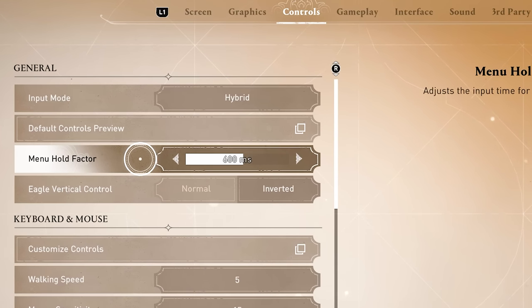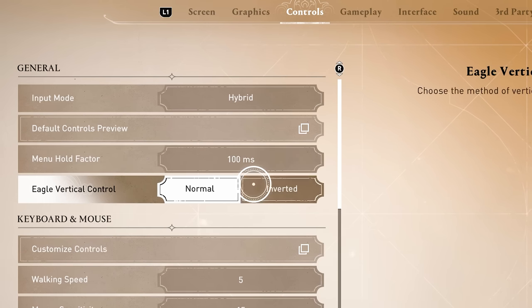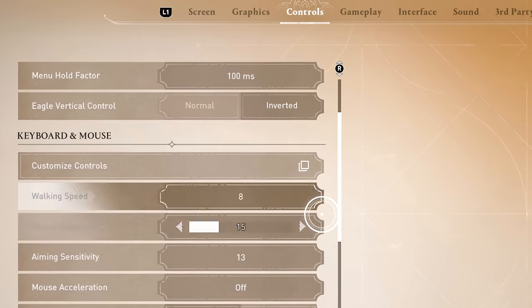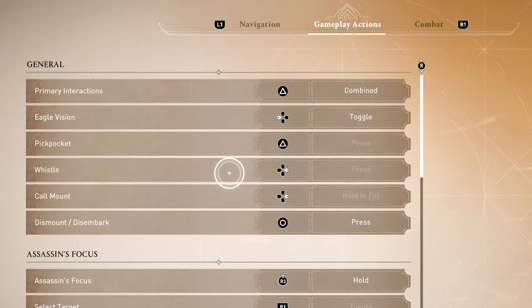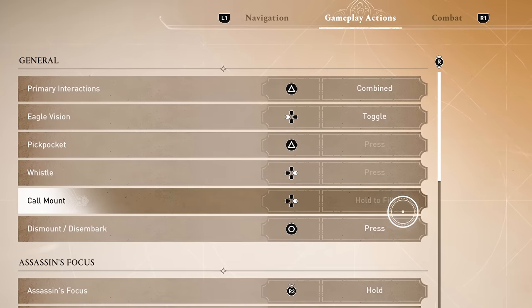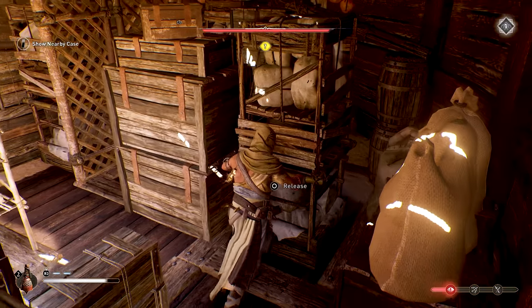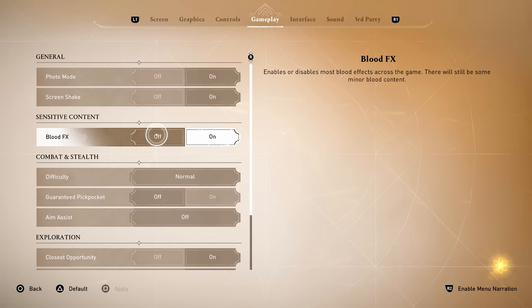Let's check out a few settings you may want to adjust. Under controls, there's a setting to adjust menu hold times, which is pretty nice to reduce if you want to make menu interactions snappier. I also personally like having eagle vertical control on inverted. On PC, there's a walking speed setting to make Basim walk a little bit quicker. In the customized controls area on PC and console, I'd recommend setting dismount/disembark to press instead of hold — this controls getting off your mount and boats, but it also controls the input for letting go of movable puzzle objects. And lastly, if you'd prefer to make things less bloody, you can find the blood effects toggle under the gameplay tab.